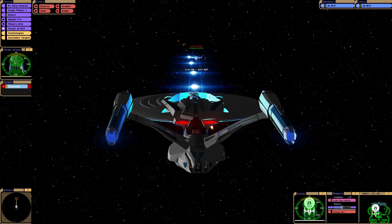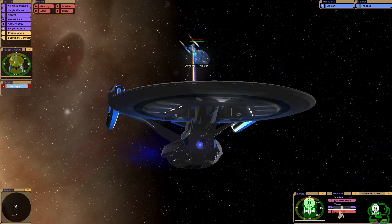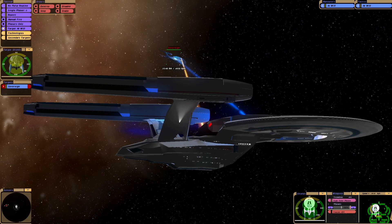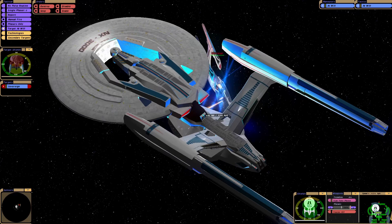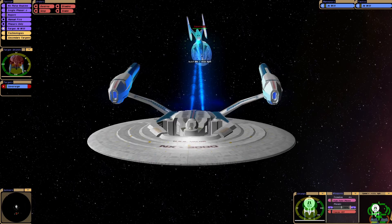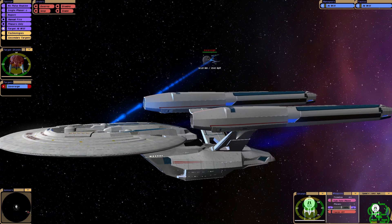Oh gosh, incoming Quantums! So we have that cannon, which is pretty devastating to be honest. Man, look at that! We've weakened the forward shield. The Valor is a very solid looking ship. Definitely armour. Wow, look at that cannon! I really wish we had seen some Sovereigns during the Dominion War. Can you imagine how effective they would have been? So from what I gather at that point in the Star Trek timeline,